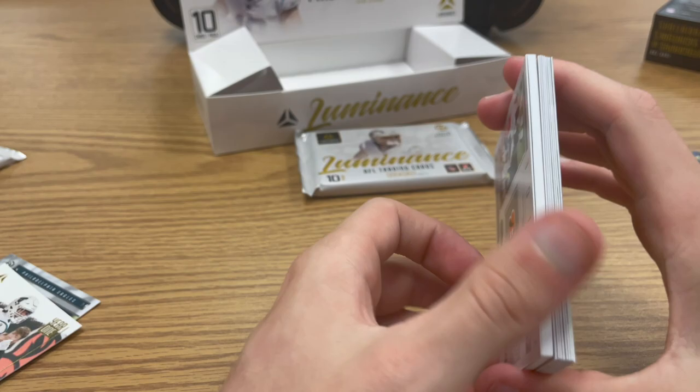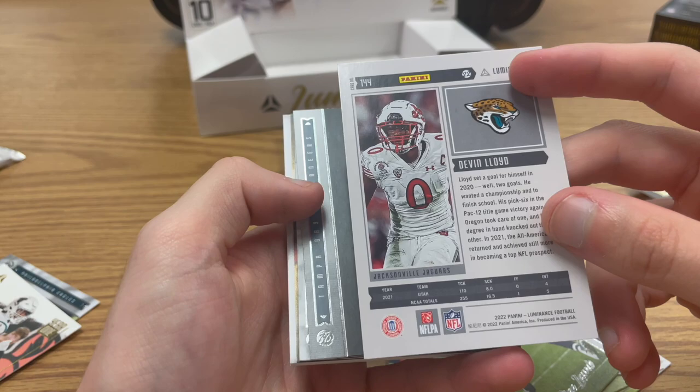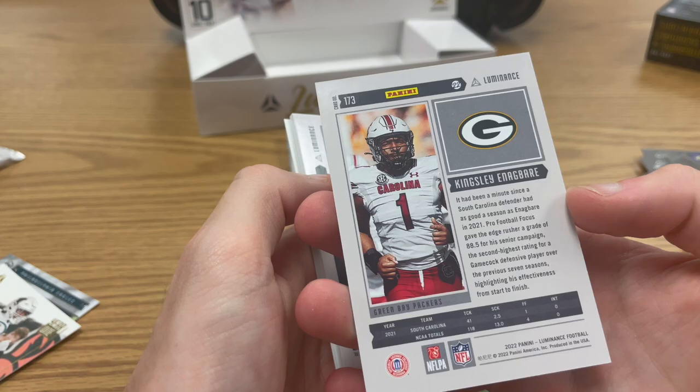Pack three now — Debo, Kirk, Christian McCaffrey. Kirk just got his offensive coordinator fired. CD Lamb in there. Devon Lloyd, some of them are kind of hard to read. Logan Hall. Alec Pierce and here's another really good looking one numbered to 249 — Kingsley Enagbare. I'll learn him soon.